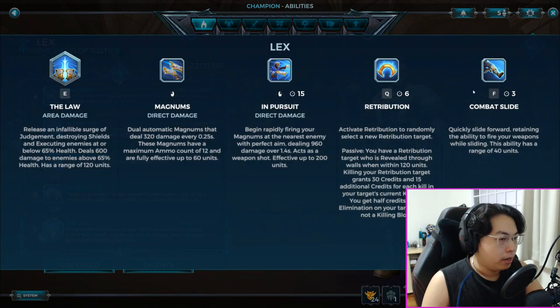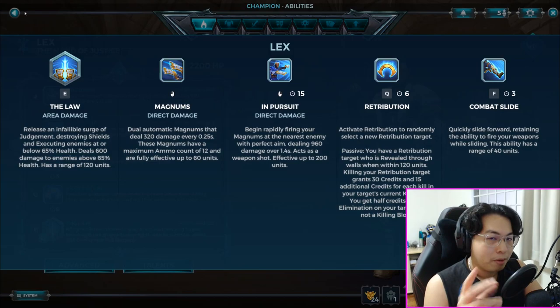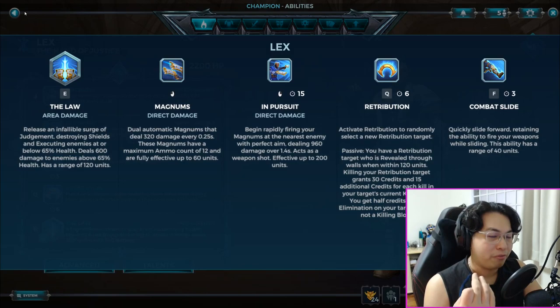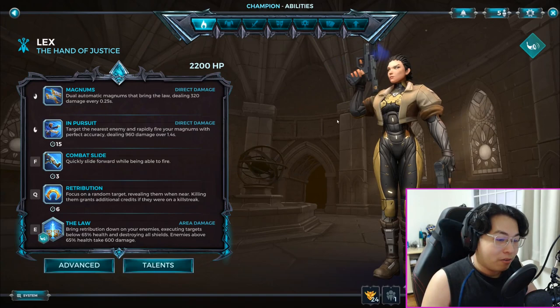In Pursuit has a 15-second cooldown so be careful — Chronos won't be very helpful for Lex. Lex benefits most from Morale Boost, Kill to Heal, and Life Rip. Morale Boost is very useful because you can use The Law constantly — it's like Vora's alt but at a distance. That's why Lex is generally the best starter flanker. I hope all that information helped — this video ended up running 20 minutes but this is the beginner's guide to Paladins covering every single role.